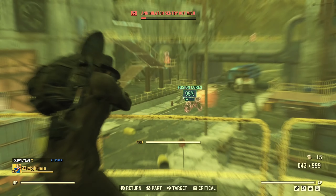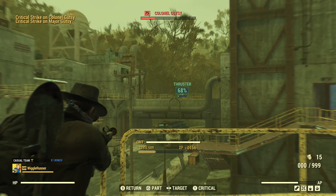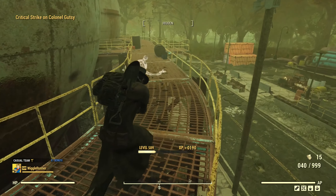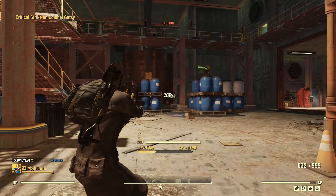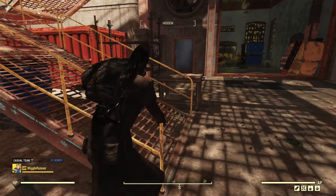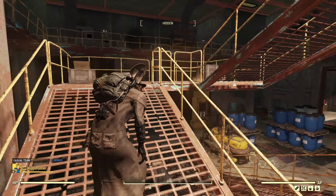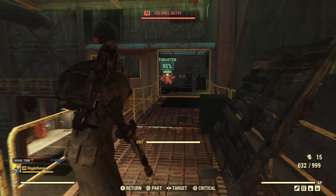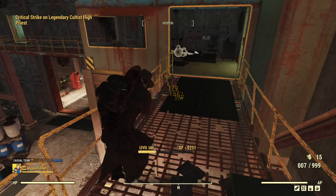We got a cultist here somewhere. Fusion core is not a problem. You will use a lot of ammo just because the base damage is so low, but who cares? .38 ammo is so cheap — you could probably find people to give it to you, because not a lot of people run pipe guns. .38 ammo is really cheap, it's very plentiful, and there's probably lots of people that have it just sitting in their stash. Oh, there's a cultist — take his head off, and down he goes.